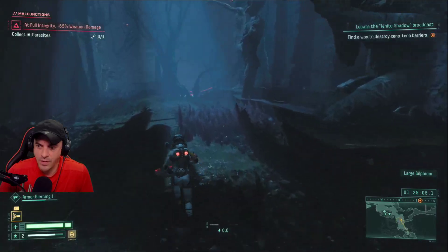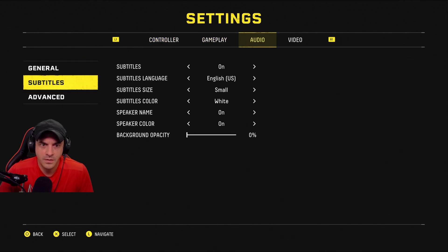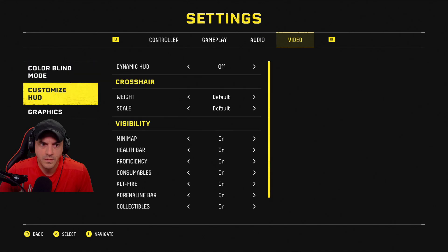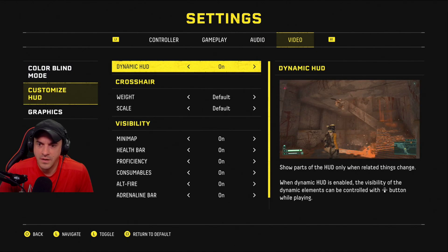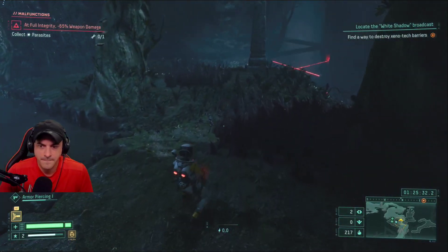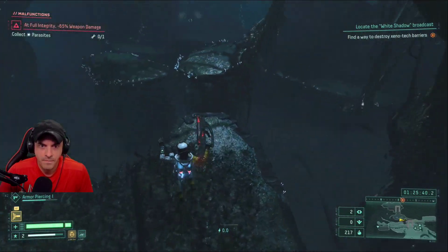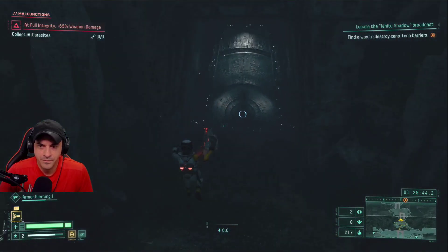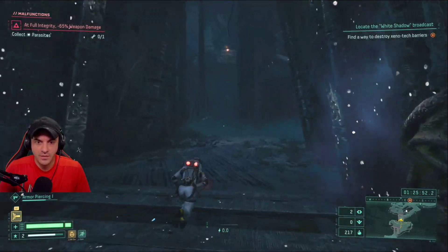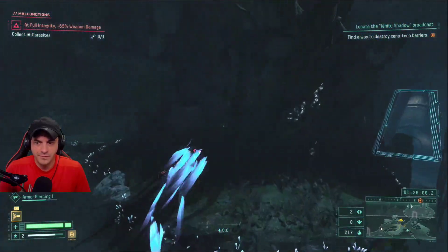We want to find a teleporter to get back to where we were. Turned the dynamic HUD back on — I don't think we changed it. I like it on. I like all the information they give us, very nice. Let's find a teleporter here and get back to the sauce. Once full health, extra health equals health up — a little bonus chunk. So we're looking for a teleporter.